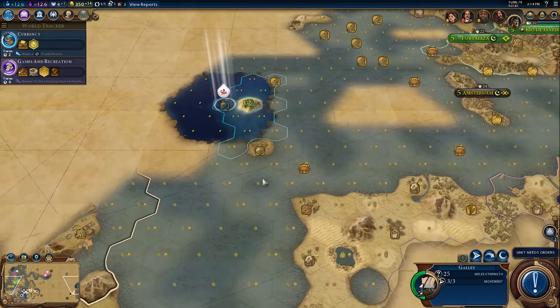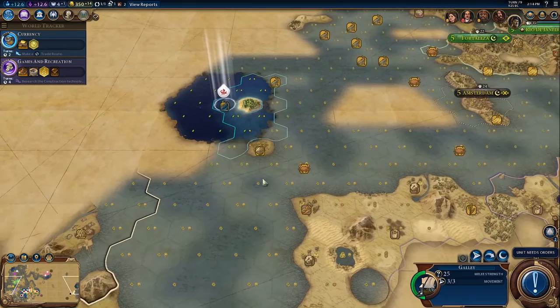Let's grab a granary here — we'll put a few turns into a granary and then we'll switch over to a commercial hub. So I think I spent a lot of time on this turn figuring out what I'm going to be doing, which is fine. It's what long turns are for.